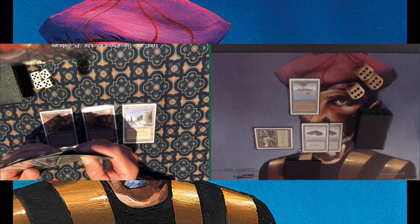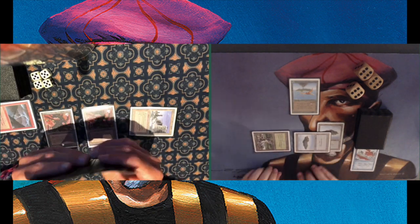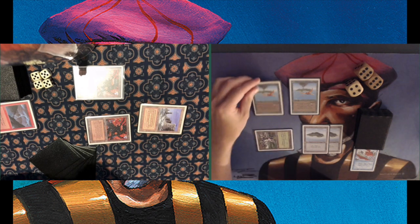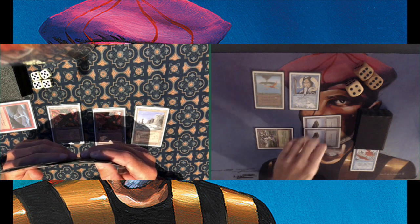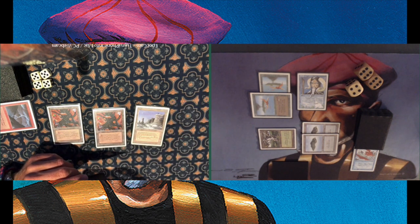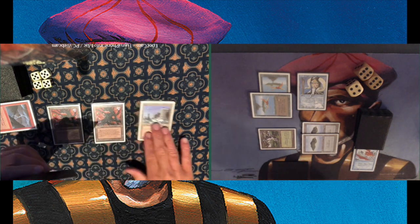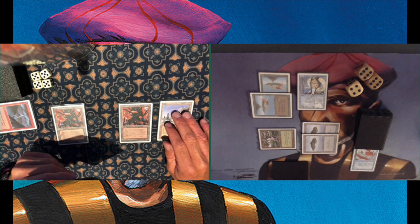Michael casts a Plateau, giving him access to Lightning Bolt and Swords to Plowshares, making me pretty nervous. He tries a Lightning Bolt but I play a Blue Elemental Blast — those are pretty solid against Lightning Bolts. I drop to 16 after another hit from the factory, but I play a second Birds of Paradise. I cast a Prodigal Sorcerer — a Protocol Sorcerer — and with the Pendelhaven once untapped I can make it a 2/3 creature. It wouldn't be wise to block a factory since he can pump with his other factory, but it's a good feeling to cast.